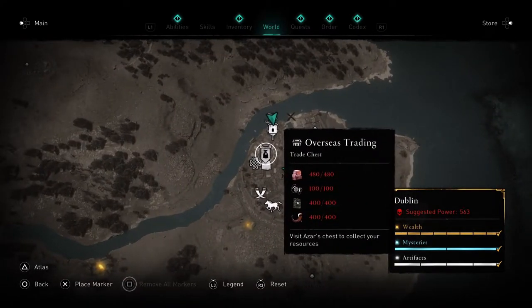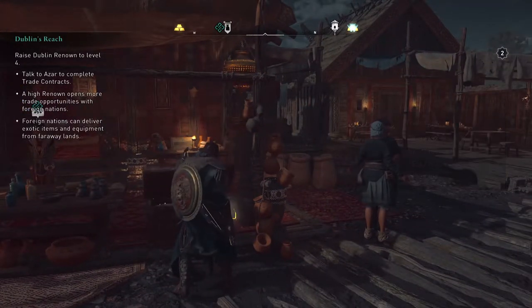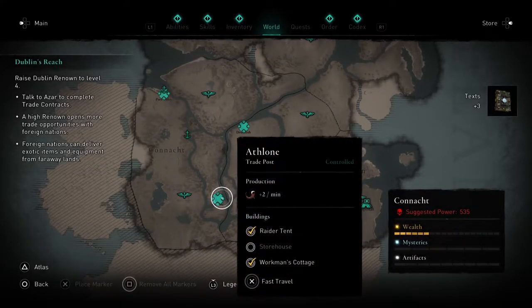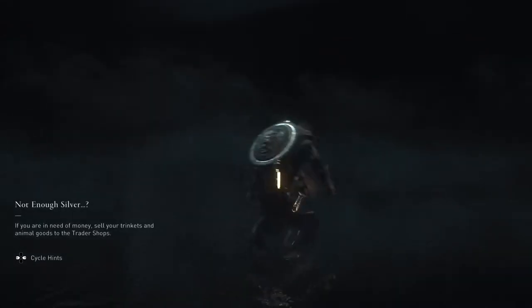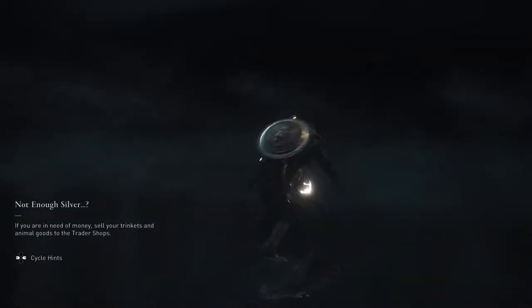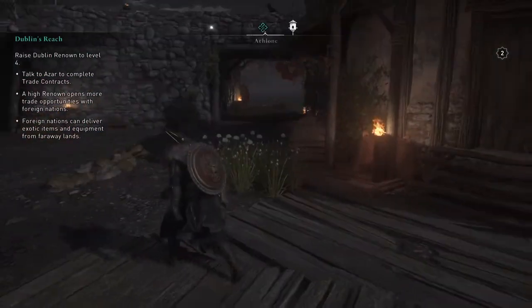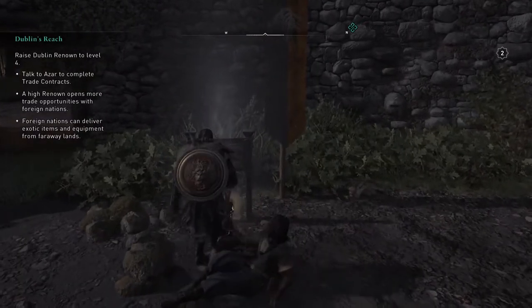Once everything is built you can collect items at the overseas trade chest. We're going to loot the chest, but since we don't have that many items yet, we'll go to the storehouse to purchase the last building needed. Here we are at the storehouse in Athlone, looking for a building area.